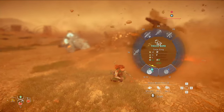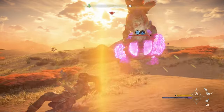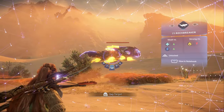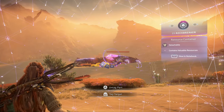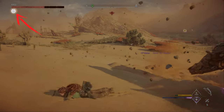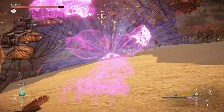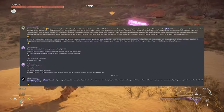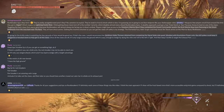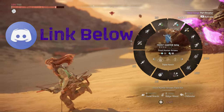Rock breakers haven't changed much from Zero Dawn. Their subterranean burrowing behavior is still their defining characteristic, and they've maintained most of the same attacks. They also still have all the same components, including the blaze sacks on their bellies, exhaust port and resource containers on their backs, and four mining claws. However, with some of the new mechanics added in Forbidden West, rock breakers are a bit more challenging, so we need a new strategy. I want to thank Sunny and Plusle over on the Arctics Discord server for contributing some tips worked into this strategy.